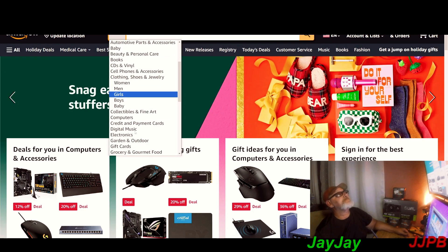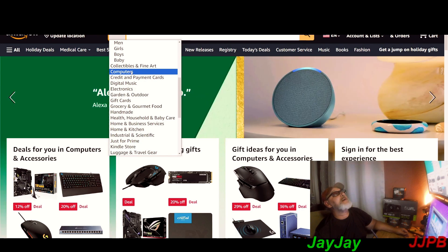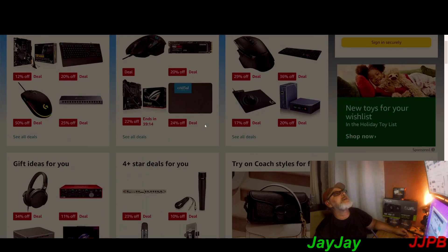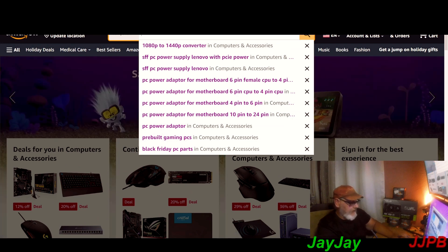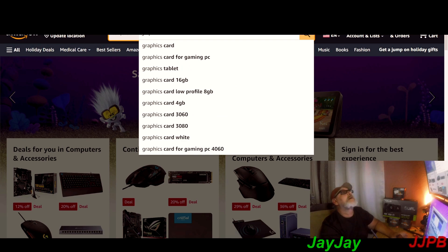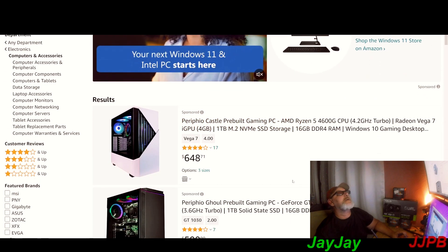If you go over to the 'All' button at the top and click it, go to Computers, then let's search for graphics cards for gaming PCs.